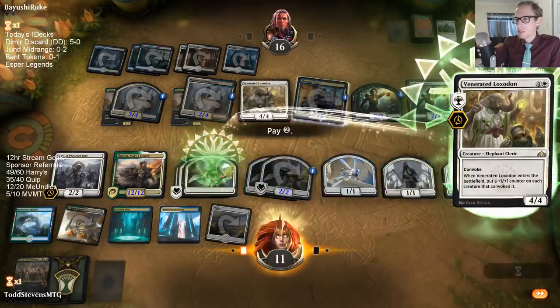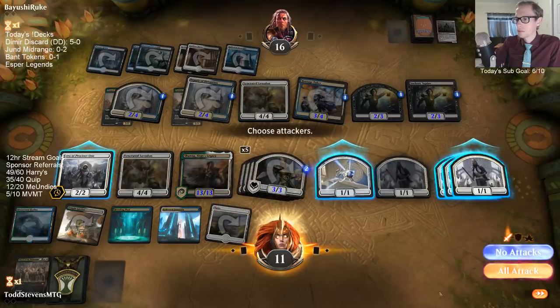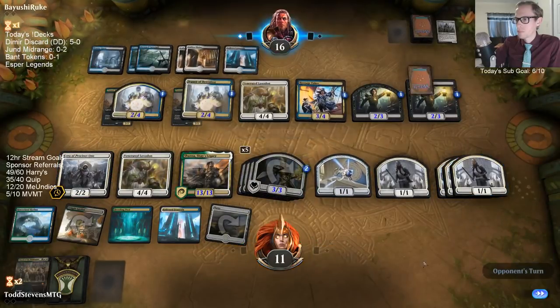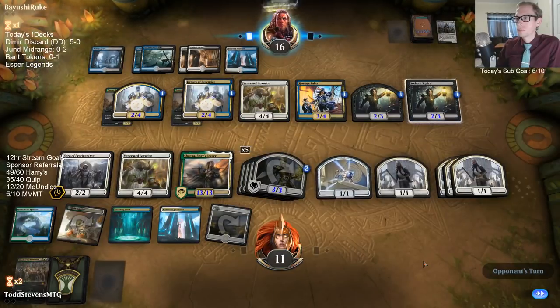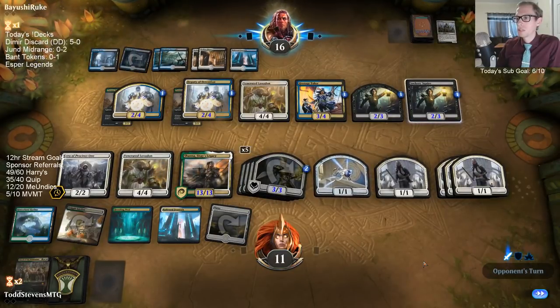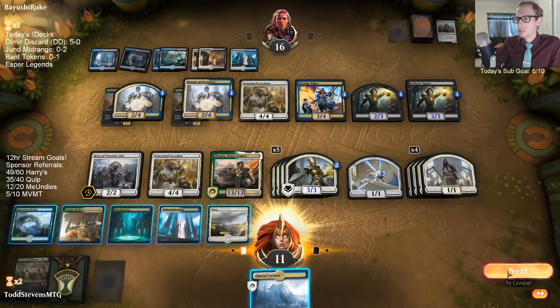Let's make all these things 3/3 lifelinkers. You draw land, we draw Trostani. Trostani. Trostani. Close.